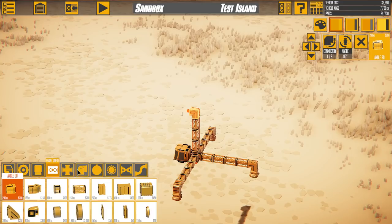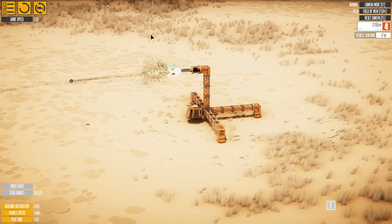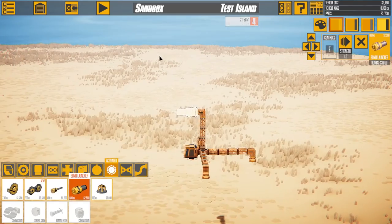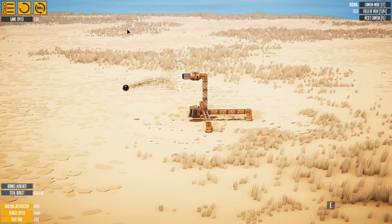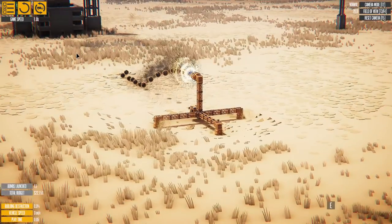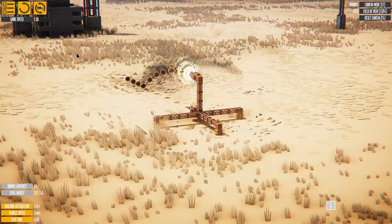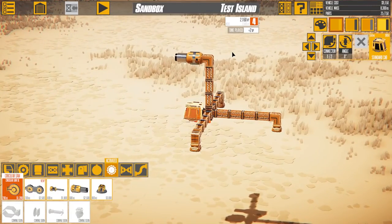I tried out the small cannons in the last episode and they weren't really that powerful — they don't even make it to the building. So I figured let's put a large cannon on it instead. Turns out it's even worse than the small cannon, except the cannonballs explode. But if we could get that large cannon to go faster and reach the building, we could have it explode on impact.